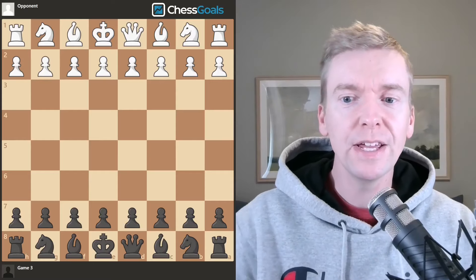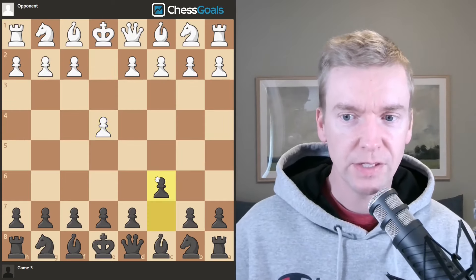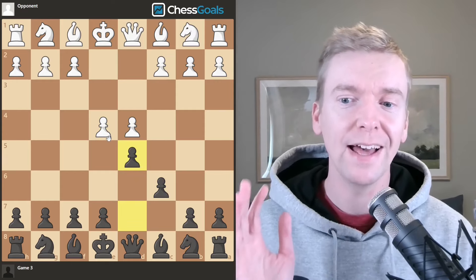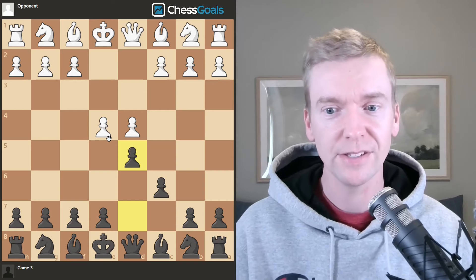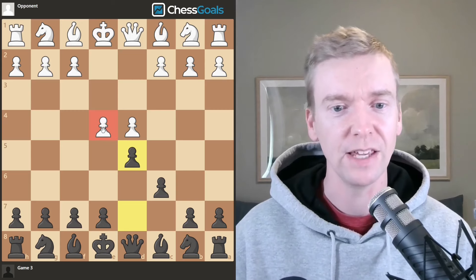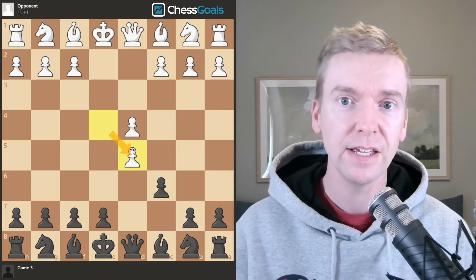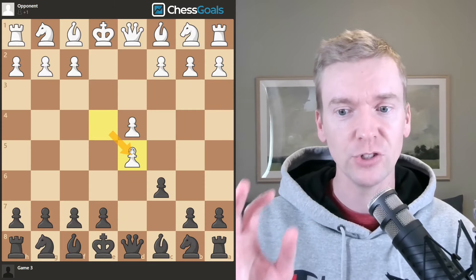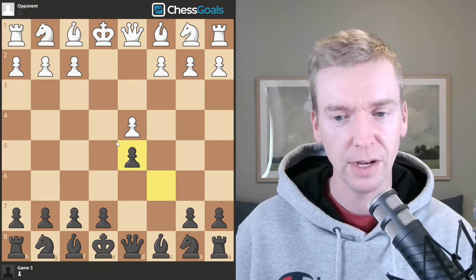We're on to game number three and again we have the black pieces. We see e4, c6, d4, d5 — this is another Caro-Kann defense, my favorite defense for beginner players and club level players for the black side against 1.e4. Now in this game we're looking at exd5, which is called the exchange variation. So the opening name is Caro-Kann Defense, Exchange Variation — white decides to trade off that set of pawns early on.